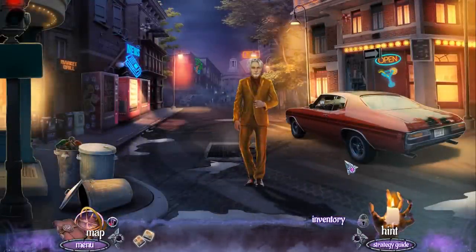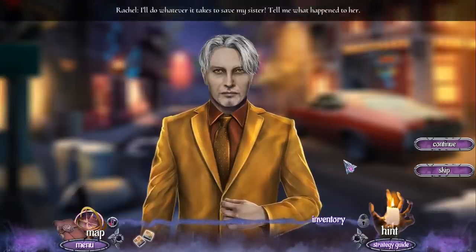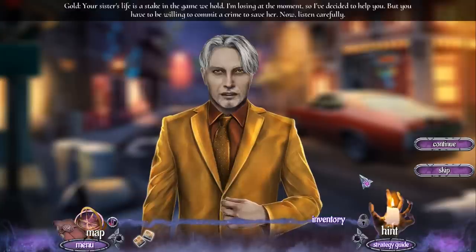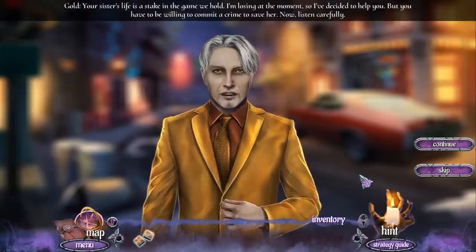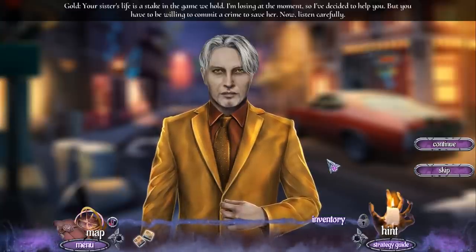Oh, hello sir. Who are you? Easy, mortal. I am Gold, a spirit of fate — one of those that maintain the balance between life and death. Recently one of my brothers broke the rules of the game. I'm not thrilled to be helping, but if you're ready... I'll do whatever it takes to save my sister. Tell me what happened to her. Your sister's life is at stake in the game we hold. I'm losing at the moment, so I've decided to help you. But you have to be willing to commit a crime to save her. Now listen carefully.